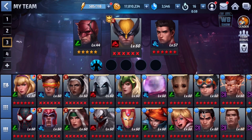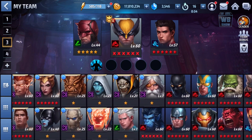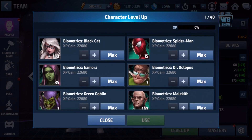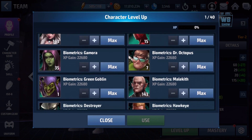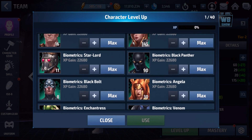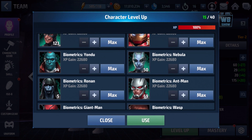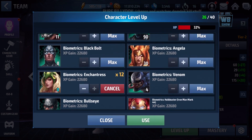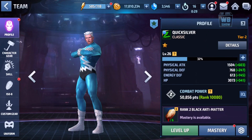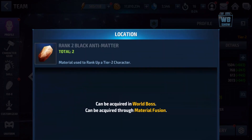The hard part is I don't have that many biometrics. My biometrics are reserved for some of my other characters, but they keep releasing new characters and they want to drain my biometrics dry. Let's do this for Enchantress — and you need these black antimatter.